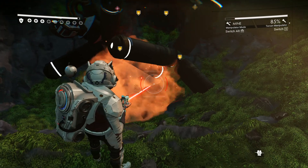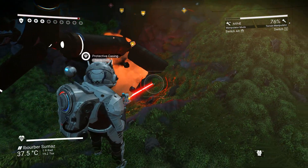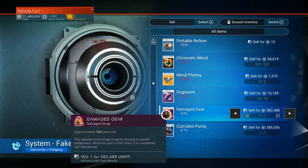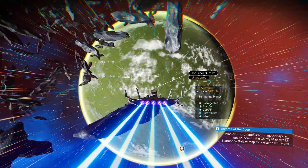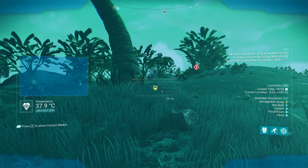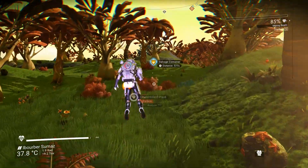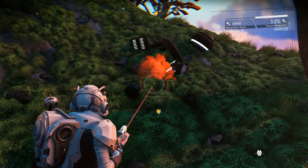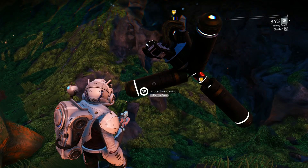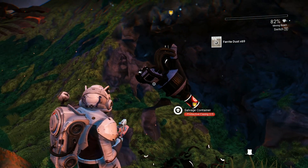Coming up at number 2 we have another very easy method, though this one will require at least a few offensive and maybe even defensive upgrades as you will inevitably come in contact with advanced forms of sentinels. This is the salvageable scrap method and it can yield up to 15 million units in just under half an hour. To get started you first need to locate a planet that lists salvageable scrap under its description, then land on it, open up your visor and look for something called a salvage container. Start digging for something that looks roughly like a crashed satellite.